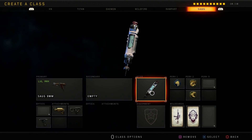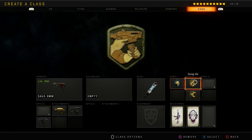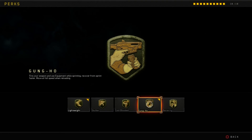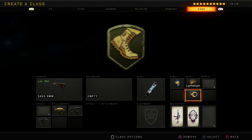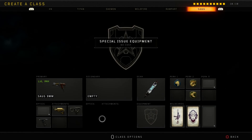You're going to be running Stim Shot so you can heal faster and more frequently. As for the perks, you're running Scavenger so you don't run out of ammo, Gung-Ho so you can recover from your sprint faster and move at full speed when reloading, and Lightweight so you can run faster while sprinting and take no fall damage. So that's the class setup — throw in these perks, attachments, wildcards, and all this gear and play like OpticsGum.